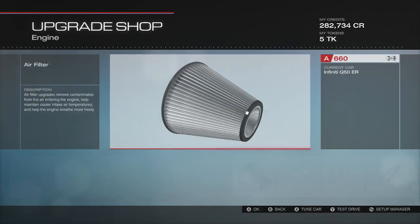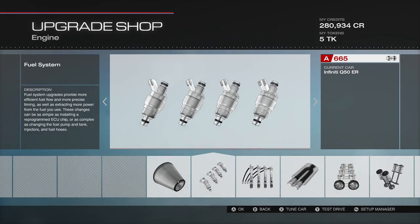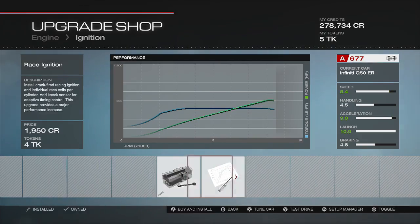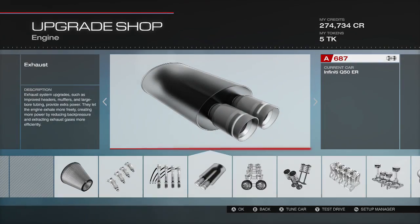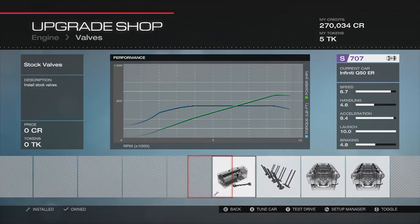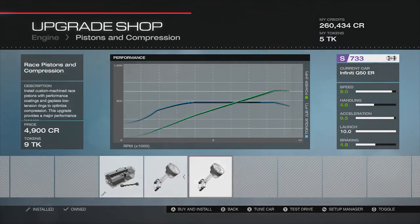We already started off with 560 horsepower, so not a slow car by any means. With a couple of upgrades we're already two horsepower off of 600. With the race exhaust added it's going to scream nearly 700 horsepower, and we're not even halfway through the upgrade list yet — 717! This thing is going to be a monster, well over 850 horsepower, I guarantee that.